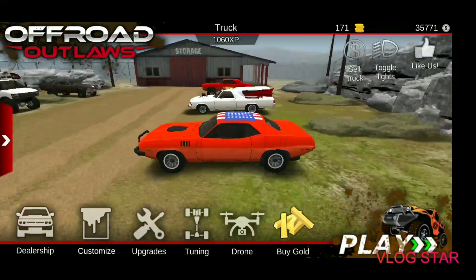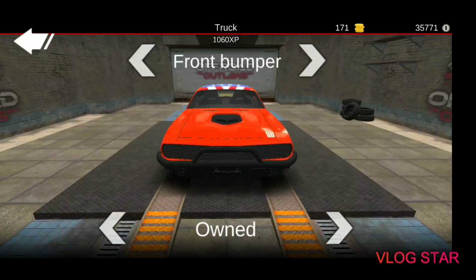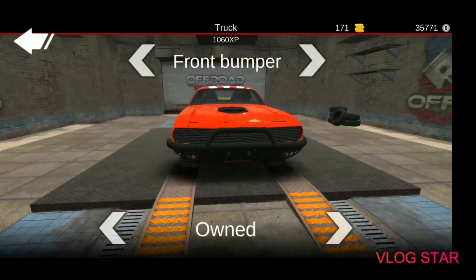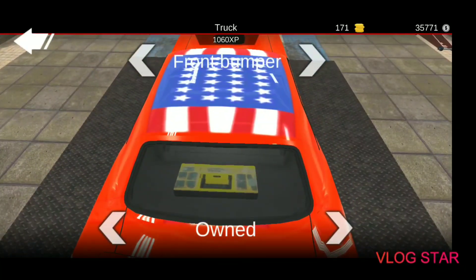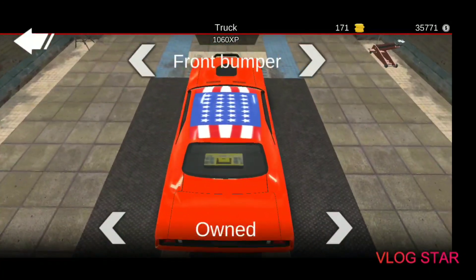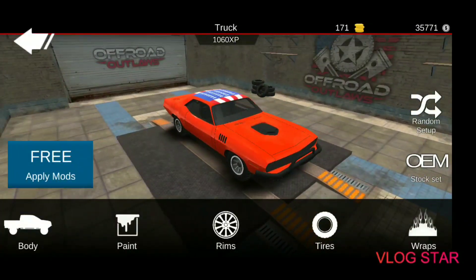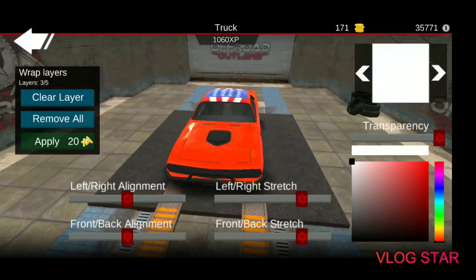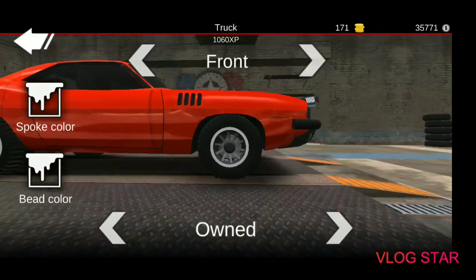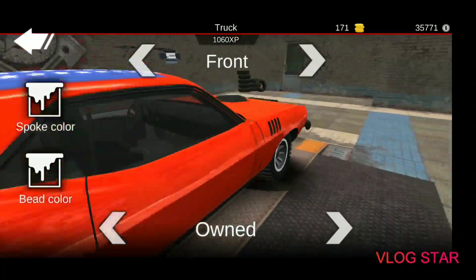First things first, go to customizations, go to body. The only things you really need are the grill and the bumper, and you can get the repair pack — put it right there and just say it's the moonshine from the movie. For the rims, you want these rims and then put the white bead color so that way it looks like the rims that the General Lee had.